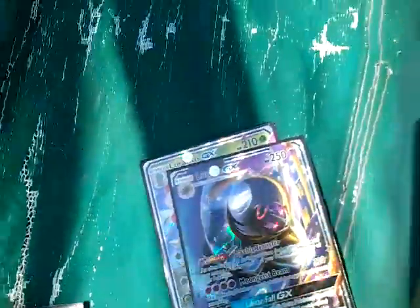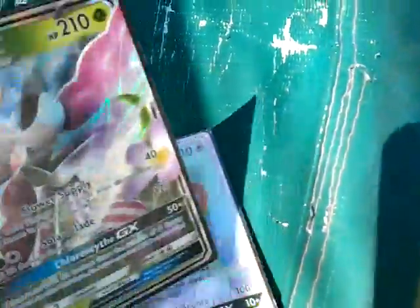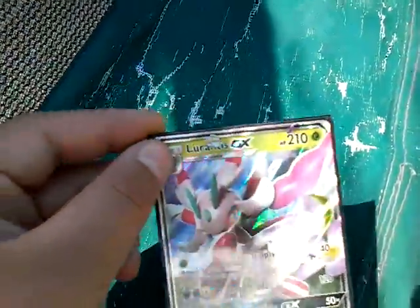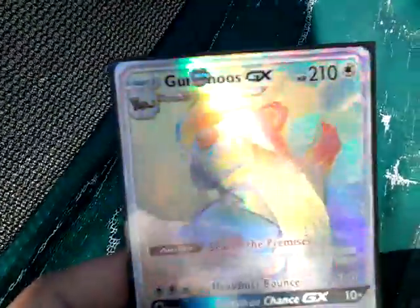Solgaleo GX from the new Sun and Moon. Same with Lunala GX from Sun and Moon — it's a promo. Lunala promo pulled out from... Lankaris GX, and the Hyper Rare Gumshoos GX — they're really hard to find, by the way.